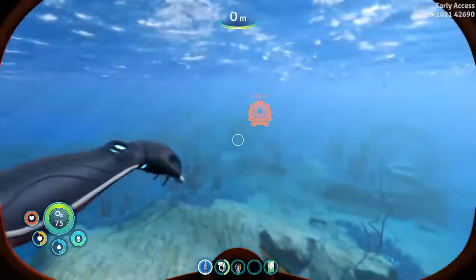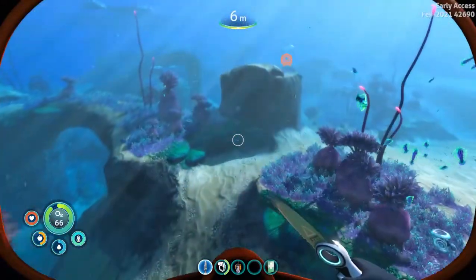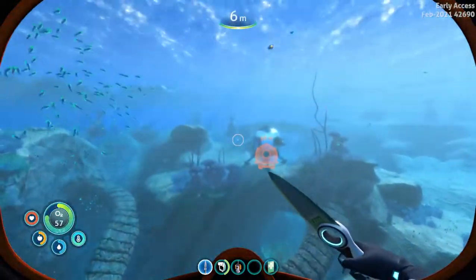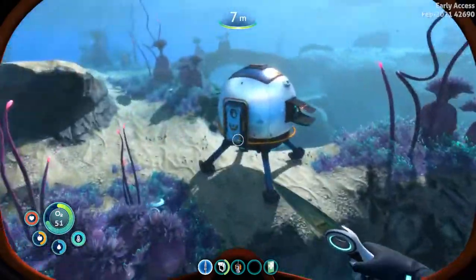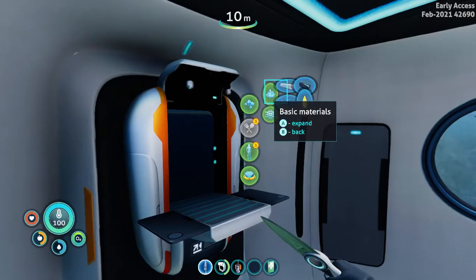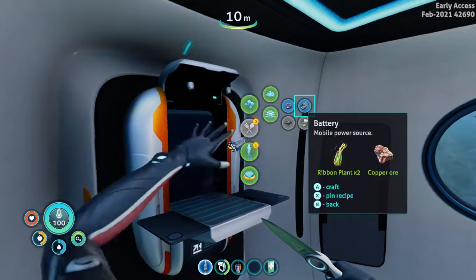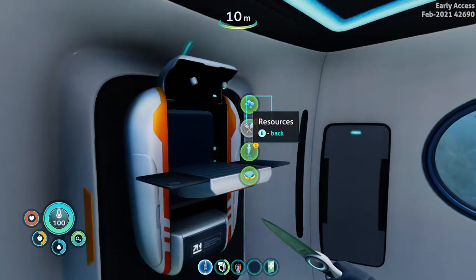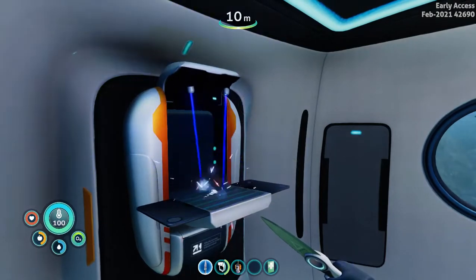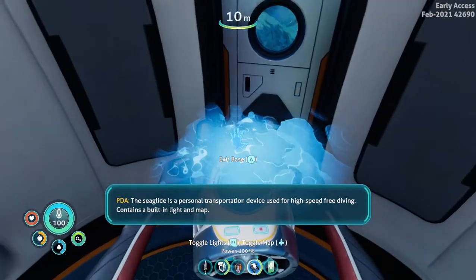I wonder how you get the build tool and stuff. Do you have to find it? That's gonna be annoying if you do. I'm happy for the faster loading since I'm on PC now — I've only ever played the original Subnautica on my Xbox. Alright, I need to make a lubricant, battery — I'm seriously needing the acid mushrooms for that — and copper wire. Deployable Seaglide! Beautiful Seaglide. The Seaglide is a personal transportation device used for high-speed freediving, contains a built-in light and map.